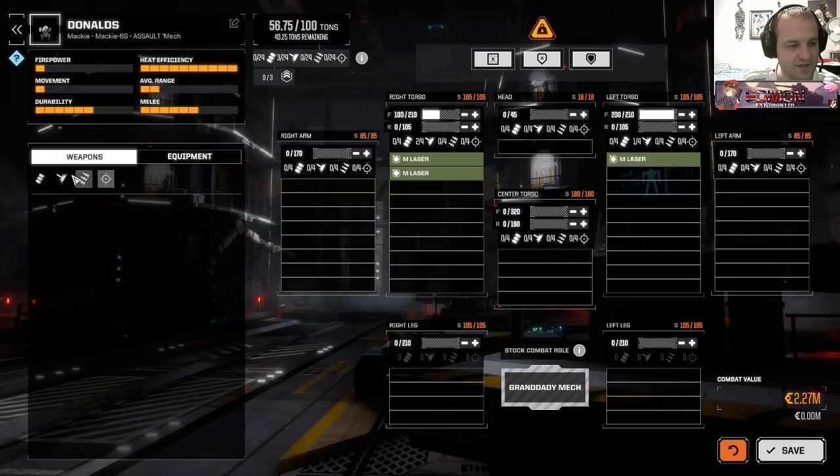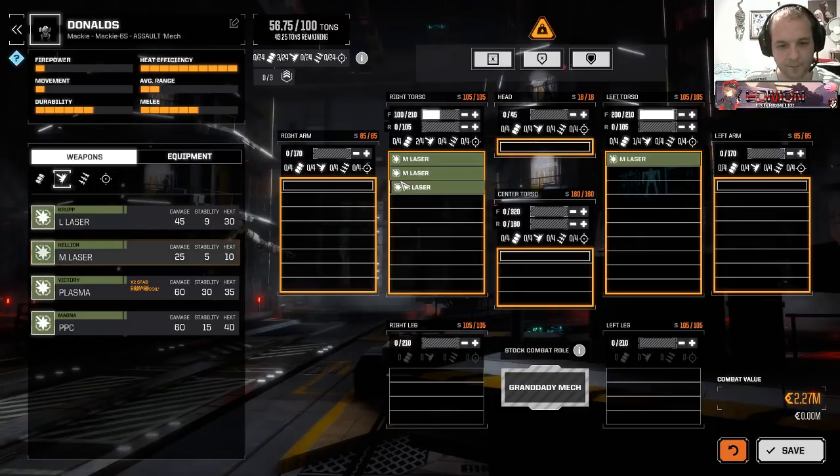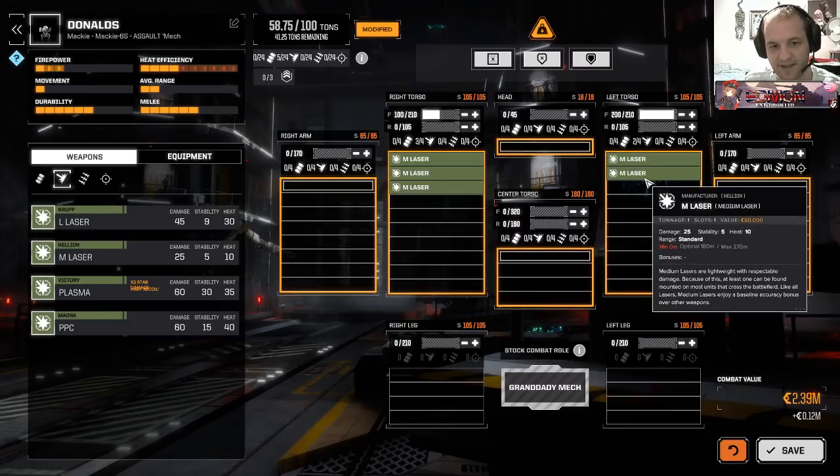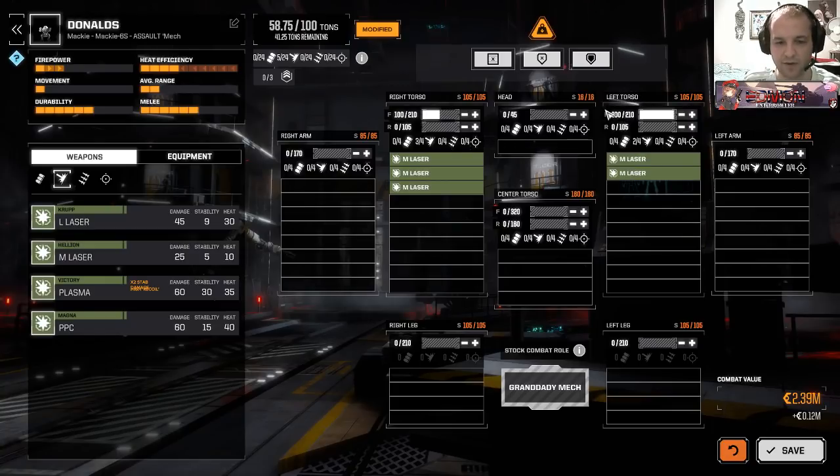But what happens if we start adding more tonnage? Both mechs have an extra ton to play with, so they both add an extra medium laser. Who wins now? The time to kill on the left-hand mech is now 75 damage into 300 HP - that's 4 turns. And the time to kill on the right-hand mech is 50 damage into 200 HP - that's also 4 turns. So now it's a draw. That's weird.